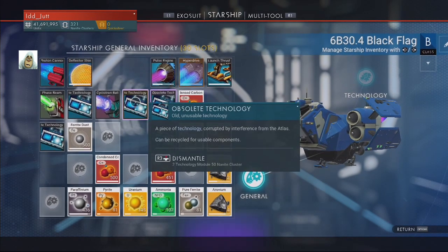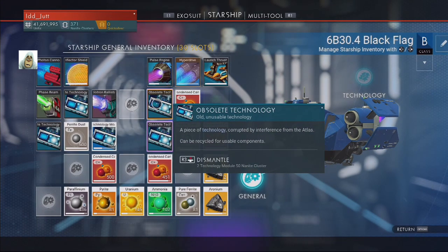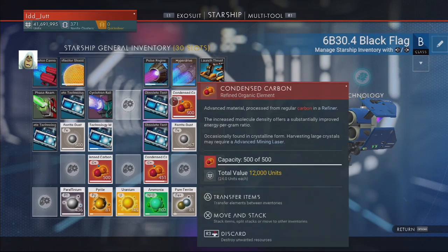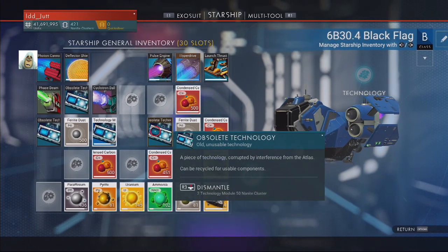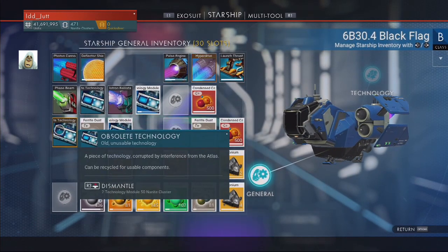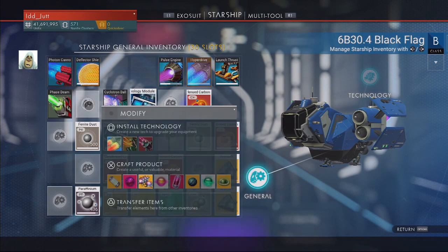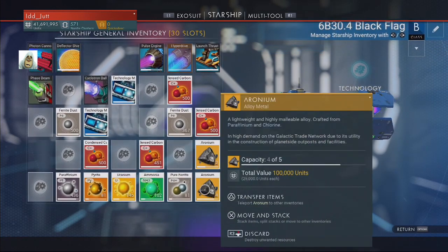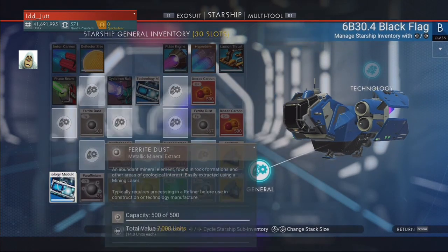What have we got here? Obsolete technology — gives me two technology modules and 50 nanites. Well, we better get those then. That looks the same — oh, it's 'technology module' now, same picture. Let's get rid of all the obsolete items. There are several obsolete slots here. What were they before? Who knows.